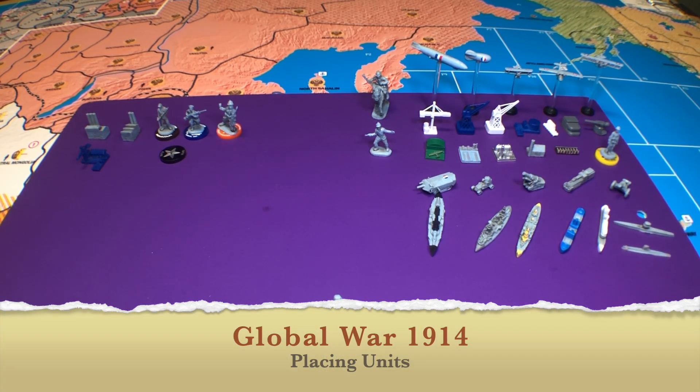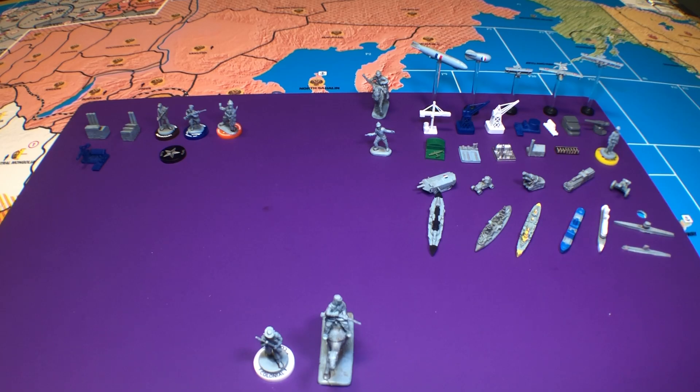Hello everyone, this is General Hagrenade. Welcome to my war room in Prince George, British Columbia. In today's video, we are going to be looking at placing units in the game Global War 1914. I've been doing this series of videos on trying to pick out the things that are different from the 36 game, because many of the things are the same. It doesn't get much different than placing units — it's actually quite tricky in this game, and that's why I wanted to make sure I did a video on it, because it's really not much like the 36 game at all.